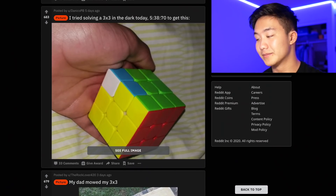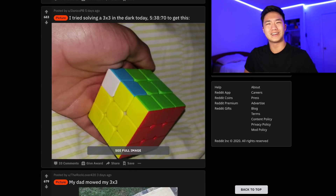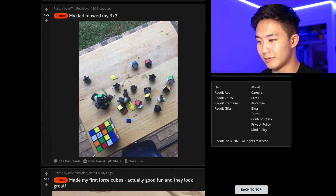I tried solving a 3x3 in the dark today. What did you expect? Cubing when it's dark - green kind of just looks like blue, red looks like orange a lot, you're constantly replacing yellow with white, so it's just really not the easiest thing to do.